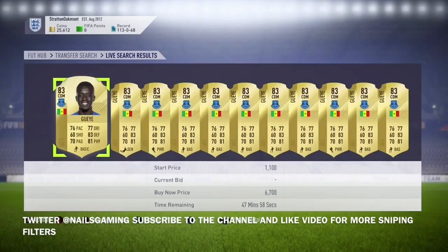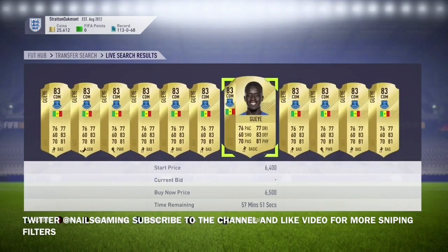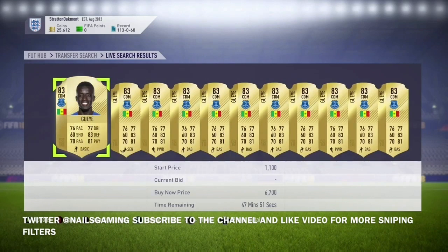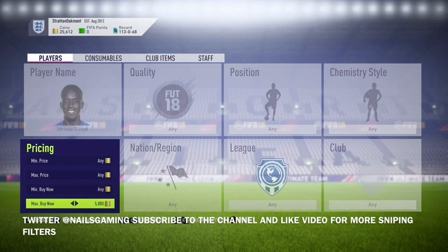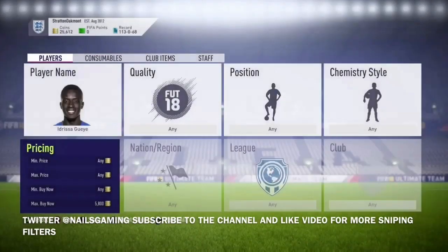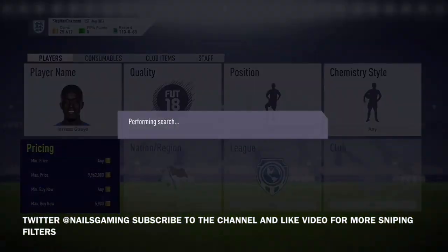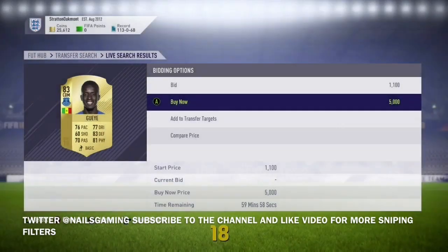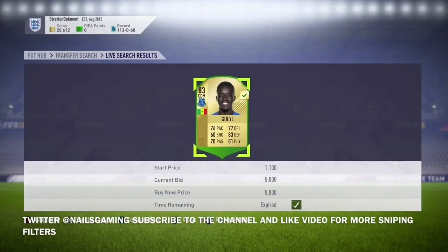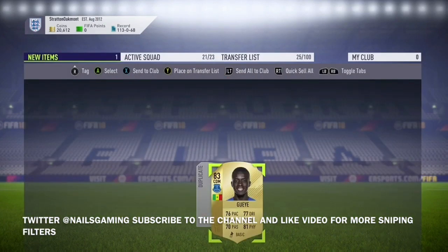Last up is Gueye. He's a CDM at Everton and also plays in the BPL. He goes for around 6,700 coins. You can snipe him for anywhere between 5,000 and 5,900 — I just got him right here for 5,000. We turned around and sold him and made 1,600 coins on him. That's quick and easy profit.